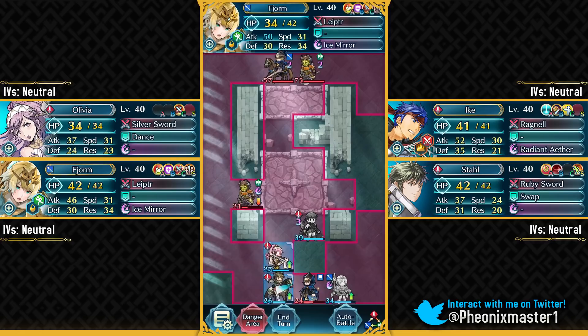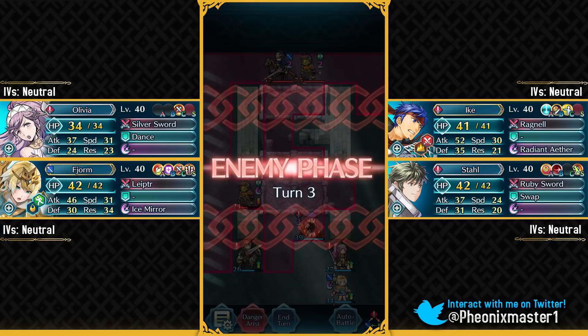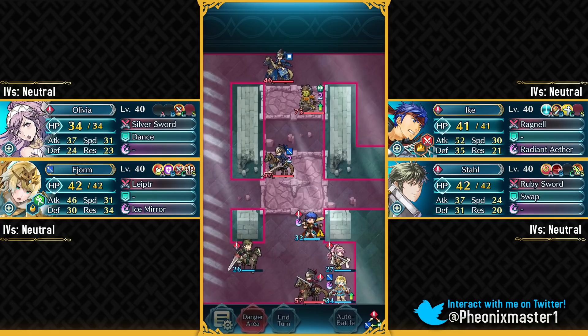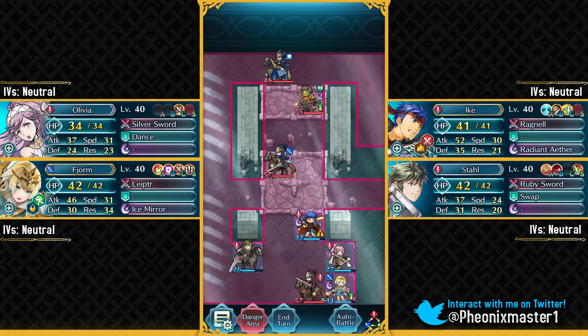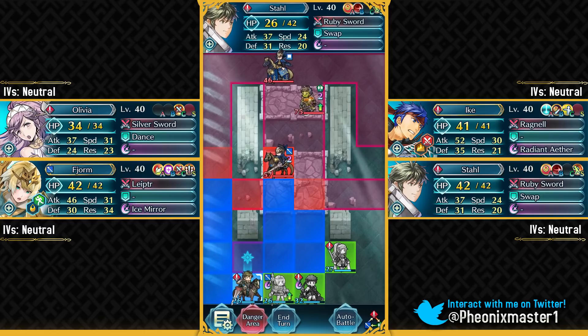Here we can come and take out this Legion. You want to take out this blue mage with your Fjorm. Now we can just put Stahl over here. Make sure you do not have Quick Riposte on your Ike, because we do need to delay the reinforcements — if he takes out all of the Legions, then you will just get swarmed by reinforcements. Here we can just attack this guy and take him out with Fjorm, then move Ike and Stahl over here.